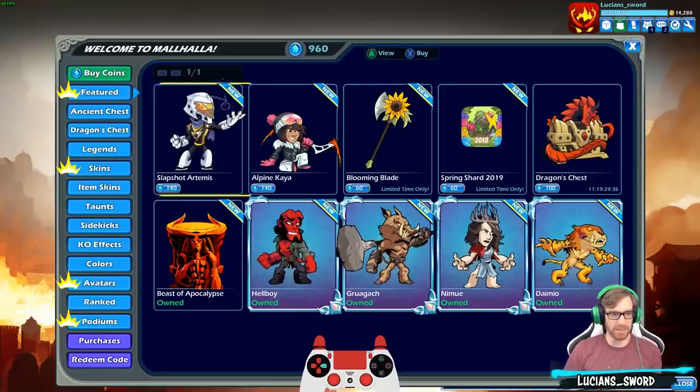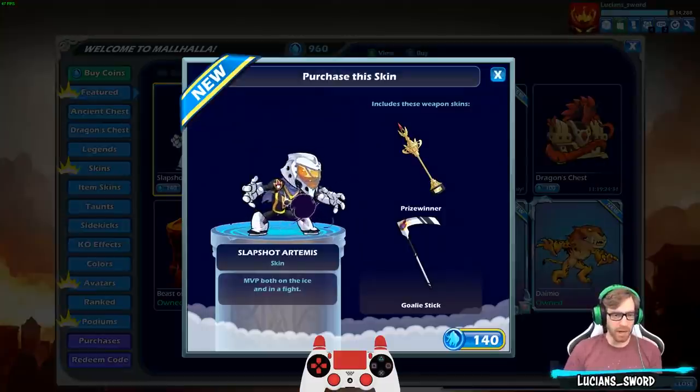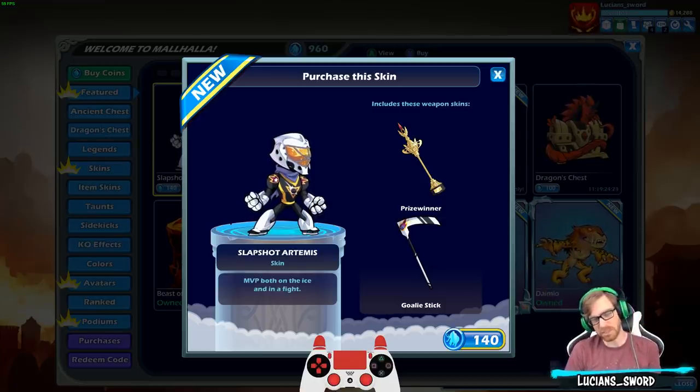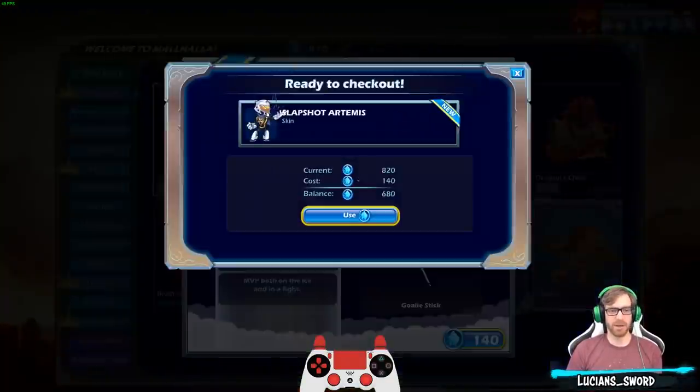We are looking at these brand new skins just released today. We got Slapshot Artemis — his lance is like a trophy, and then you have the hockey stick scythe, which doesn't really look like a hockey stick because it's curved inwards. Pretty sweet looking mask for Artemis. Alpine Kaya — I really like this one, it looks really nice. The bow looks pretty sweet, the spear looks really sharp. We're going to go ahead and get both of these skins. Let's go ahead and purchase.